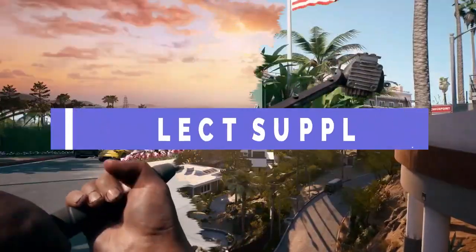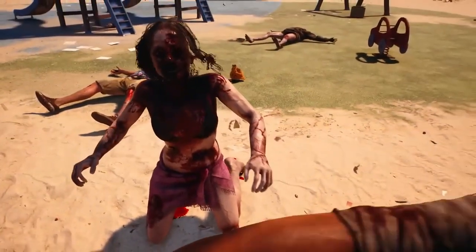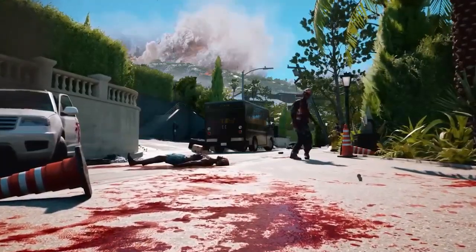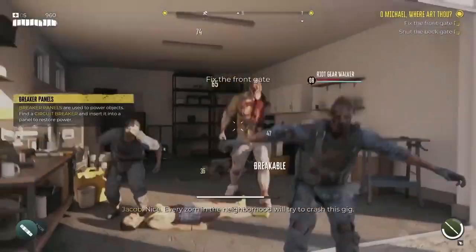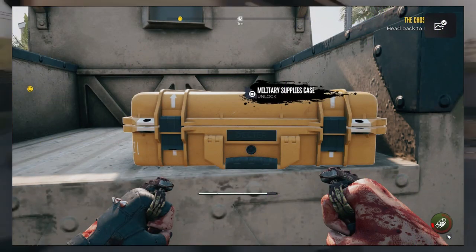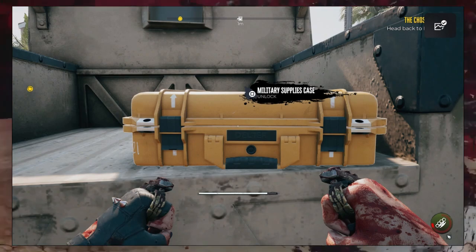Starting with number seven: collect supplies. There is a lot of looting in almost every region, which is one of the first things you'll notice. As you explore, you will come upon a variety of weaponry, from makeshift to more sophisticated. Be careful to take the time to look out, because the greatest weapons are frequently concealed in boxes and closed chests.